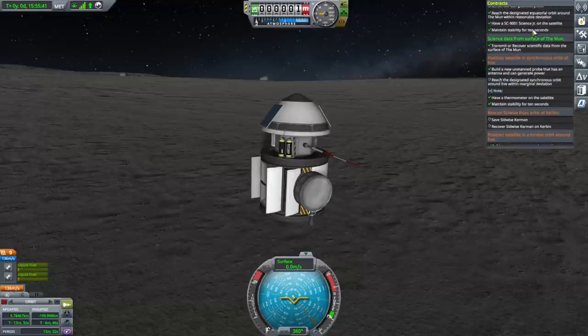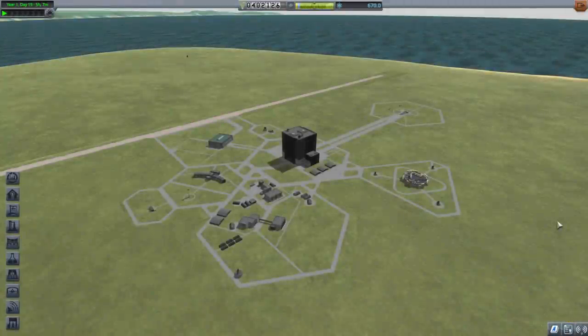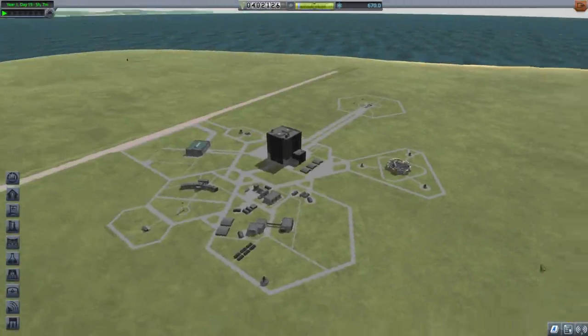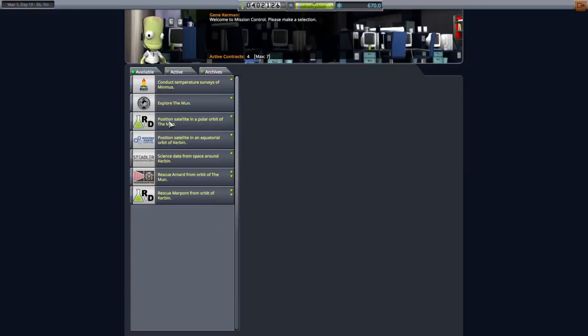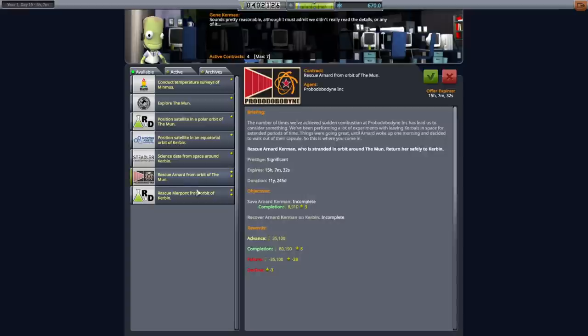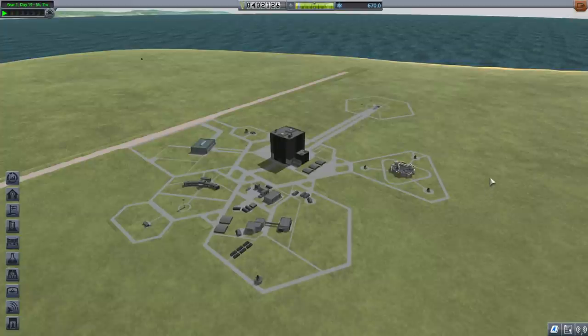Let's go back to the Space Center. I will decide what to do with the science in the next episode — we might be able to find some new contracts. Still no 'Explore Minmus' contract — I think they're never going to give that to me. There are some rescues, but I'll think about that. Anyway, thank you for watching — I hope you enjoyed this video. If you did, please press like, leave any comments or suggestions below, and I'll see you next time.